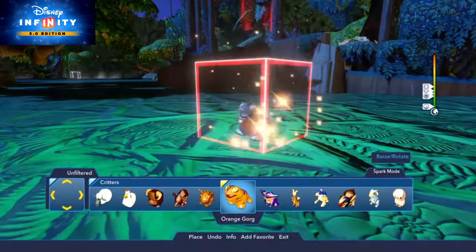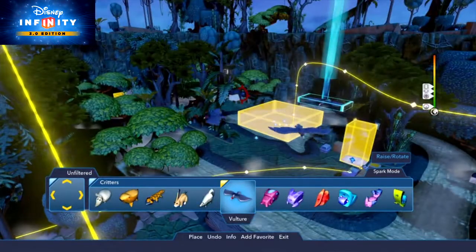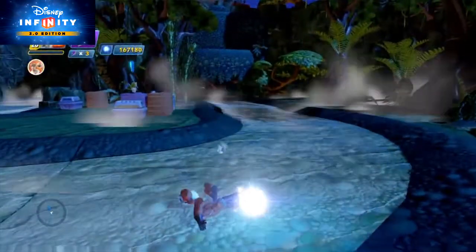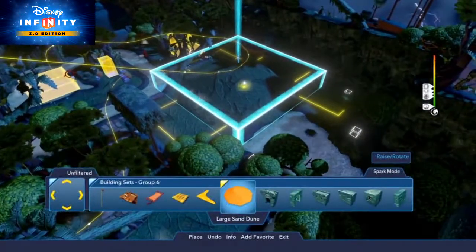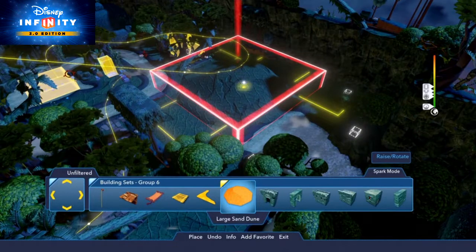For other local creatures, try the orange gorg and warts from the Critters category. The vultures are also nice because they circle automatically — probably looking for some dragon snake leftovers. Getting back to the swampy landscape, you can add the large sand dune from Building Sets Group 6 or other hills from Terrain and customize them.